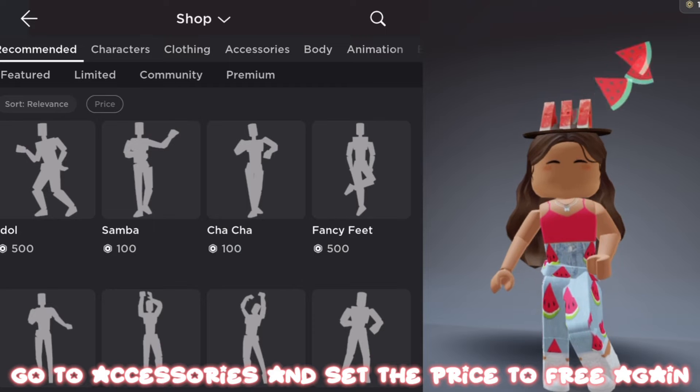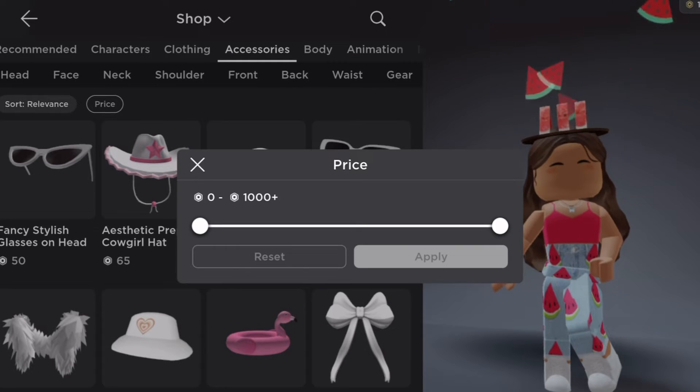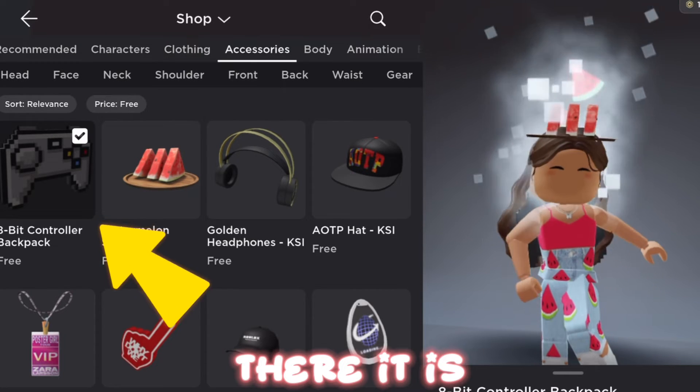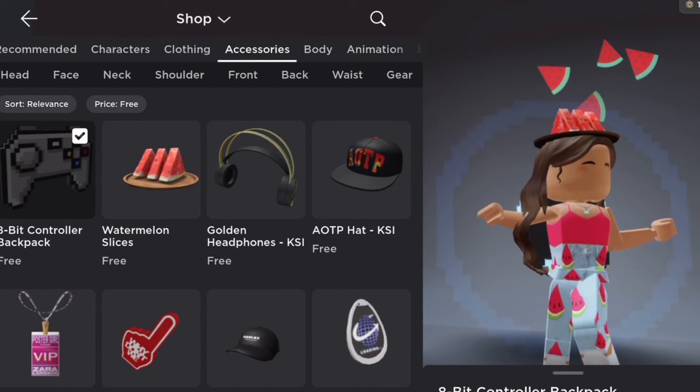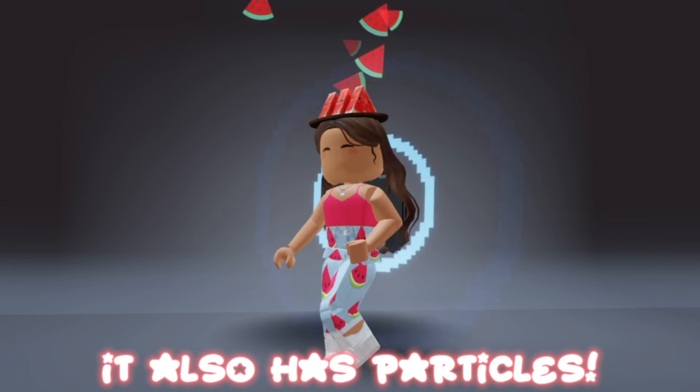Go to accessories and set the price to free again. There it is. It also has particles.